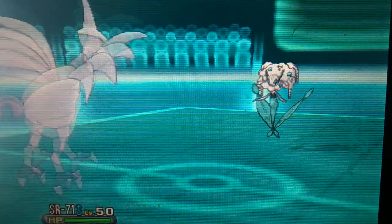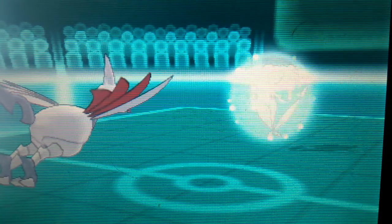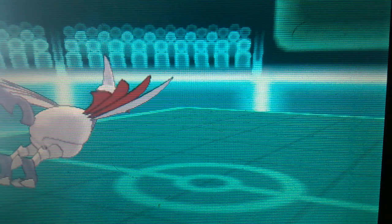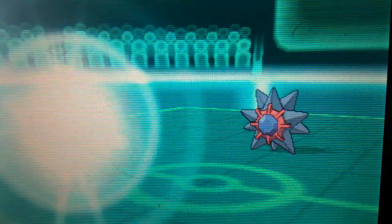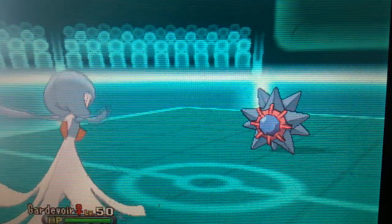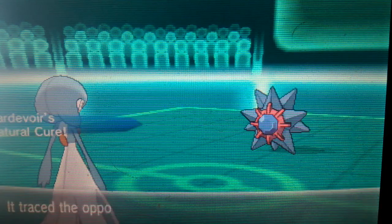Now I'm going to send my Skarmory. I think I'm going to use Roost — oh my god, help me. I'm going to use Protect to get all its health back. I'm going to use Roost, predicting the Protect so he doesn't get his health back. I'm going to force him to send in Starmie. There's a scary Starmie in there, so I'm going to U-turn and send in my Gardevoir, knowing I can take a hit or two.